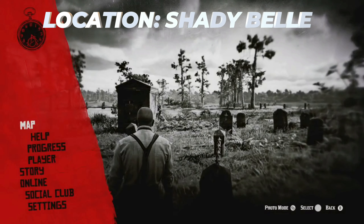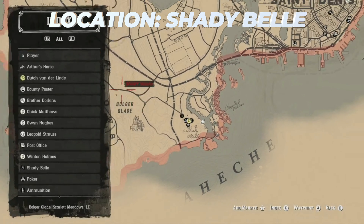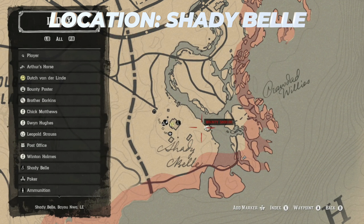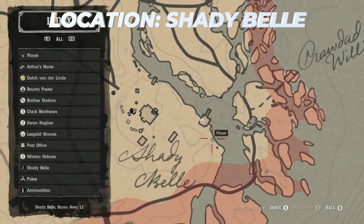Alright, so the location for this money glitch — you want to be between Rhodes and St. Denis, and you want to go down a little bit. You're going to find a place called Shady Bell. You're going to see a little shed right here, just go a little bit beneath that.